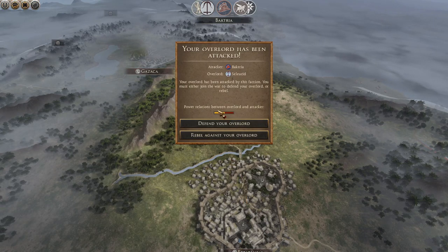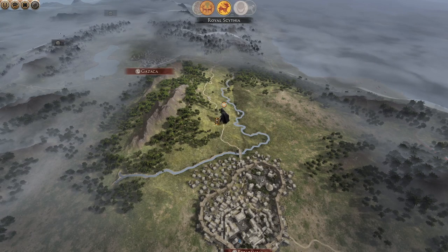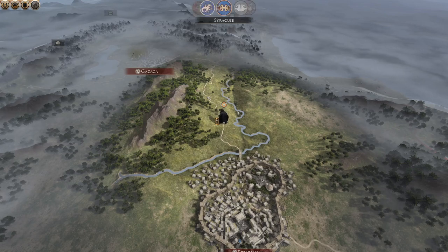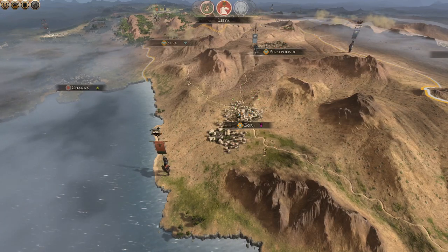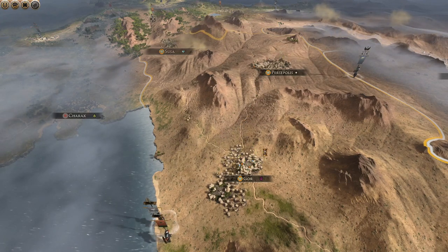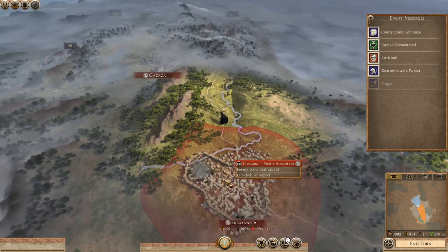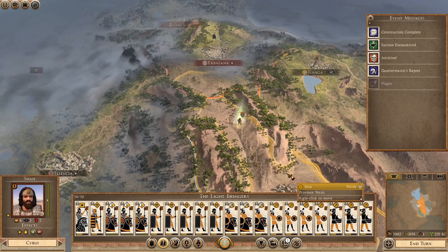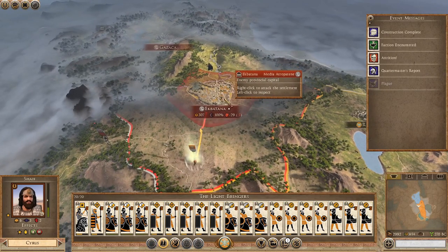Bactria has now joined the war. More and more people are just going to war — I'll defend my overlord because most others haven't broken away. The Light Bringers are out of disease — or wait, is that them saying it's over? No, the army's got disease again. You're kidding me. I'm going to send it north and start besieging Ectobana. Is there an army here? Oh yeah, there is — maybe I could take this guy out.